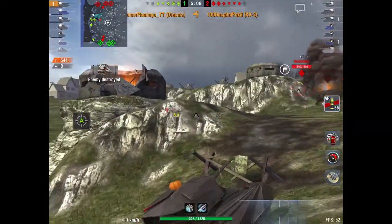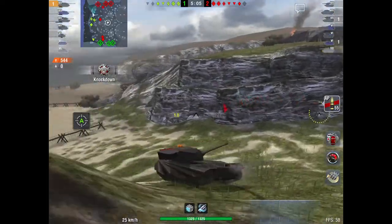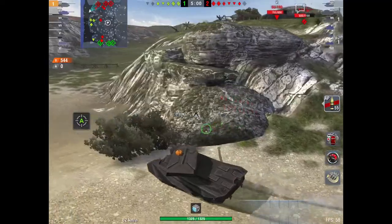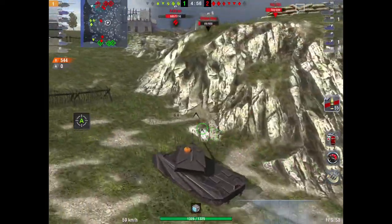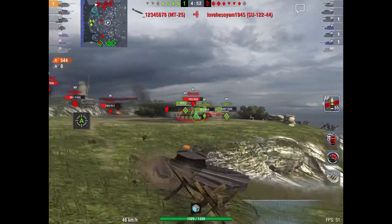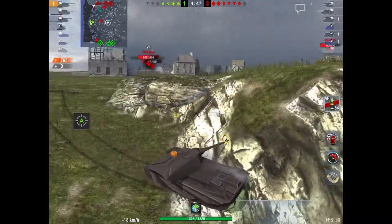Its armor is about 20 to 30mm, but you can get some troll bounces on the spaced armor — the spaced armor kind of catches shots. So that's how you'll get some bounces, but definitely don't rely on it. Because of the spaced armor, a lot of stuff is going to change.